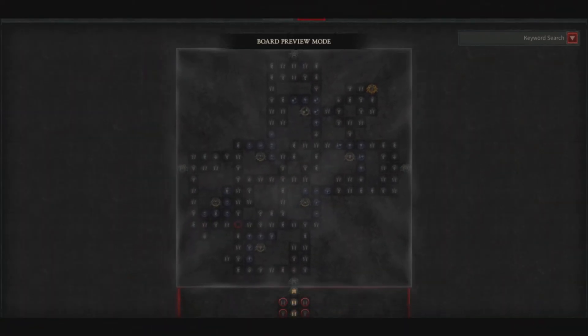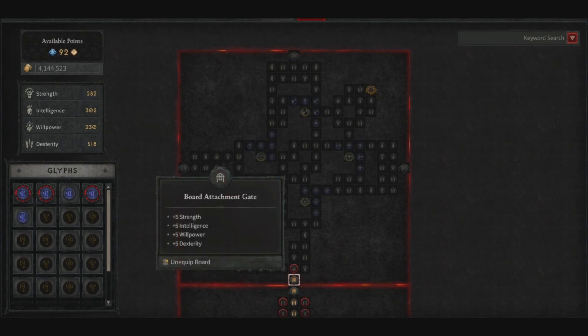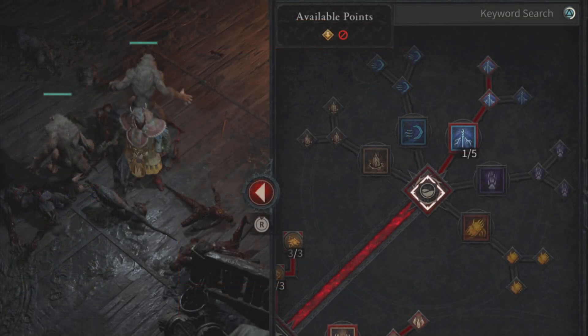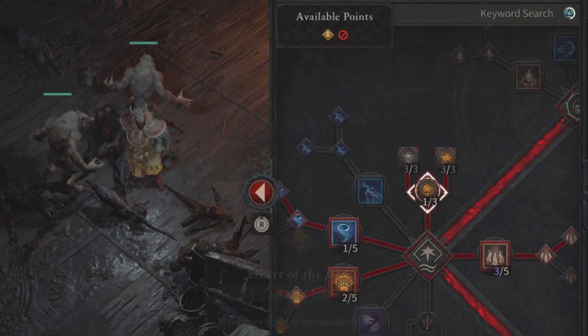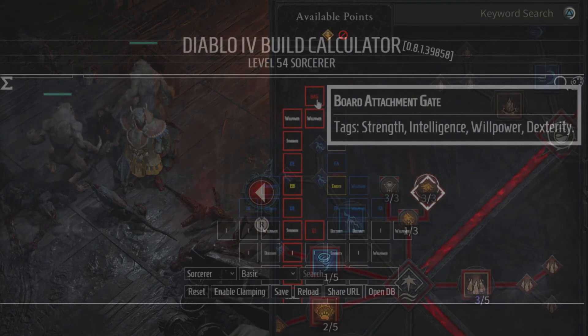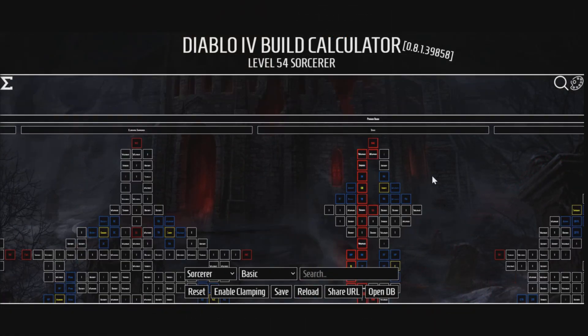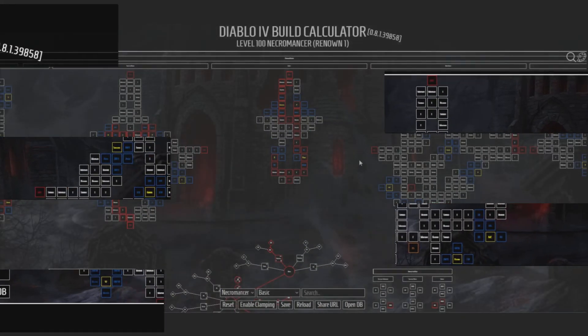A lot of people were confused when they flipped the board, but I got you covered. There's a really cool website where you can go over all your different characters, different builds that you like, as well as Paragon Boards and different glyphs. It's going to be super important for us to path this out before because it's going to cost quite a bit to get those nodes back. So once you reach level 50, we're going to head over to the Diablo Build Calculator — I'll leave a link down below.